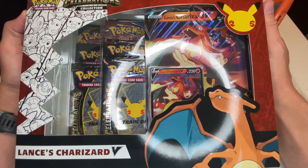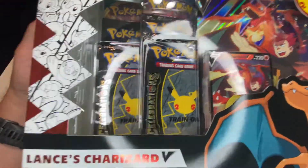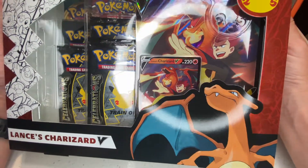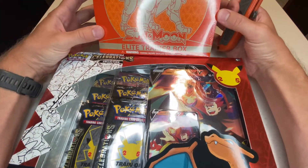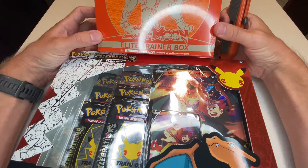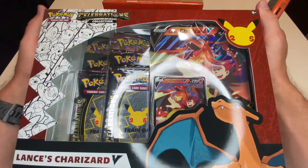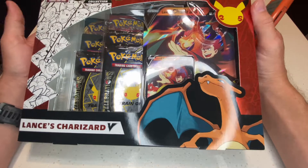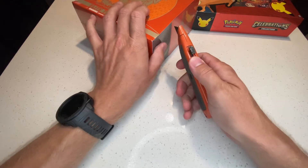They had this Lance's Charizard V, the Celebrations Collection Box set, and I need to pull a Charizard in one of these four packs. At least we're walking away with the Lance's Charizard V, which I'm assuming will have a little promo star at the bottom. I also picked up a Sun and Moon Elite Trainer Box since I needed some more sleeves — though it's definitely the most expensive way to get card sleeves.